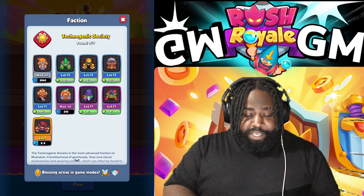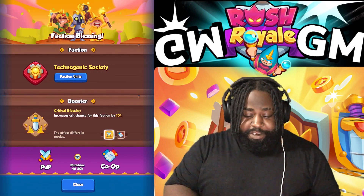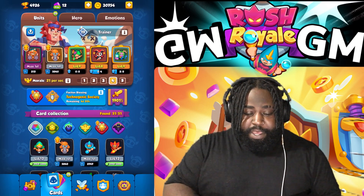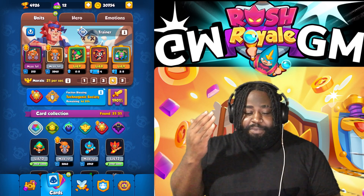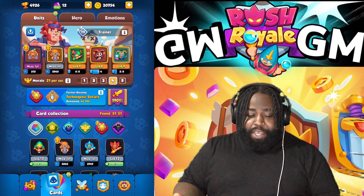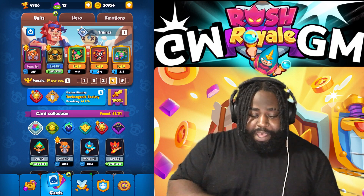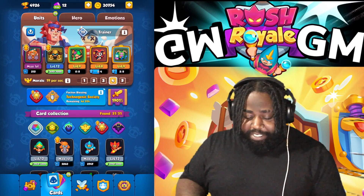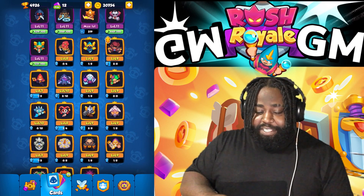Let's look at the units. The only thing else to cover is engineer, so let's go to the engineer deck that I see people playing. We have engineer bomb — this is my favorite. Another build we see is where they swap out bomb and plug in a chemist. This is another popular build, and the most annoying of builds.